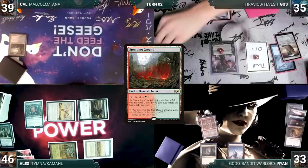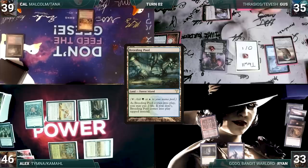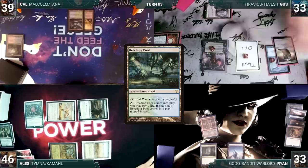At the end of Alex's turn, Cal cracks his Bloodstained Mire, pays a life, and fetches up a Stomping Ground onto the battlefield tapped. Cal draws and plays a Breeding Pool into play untapped, paying two life. Cal ends his turn.